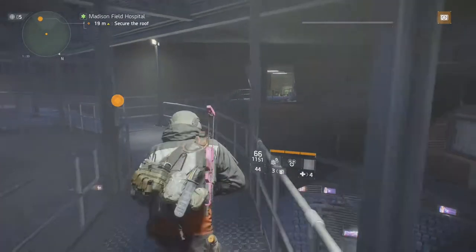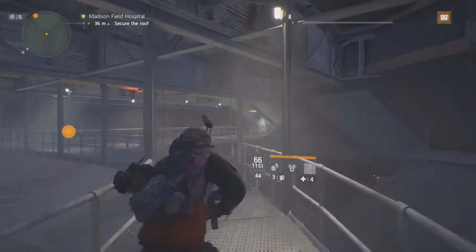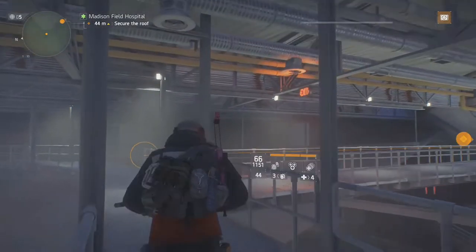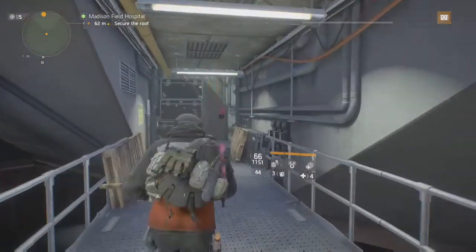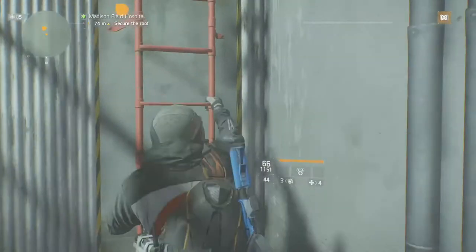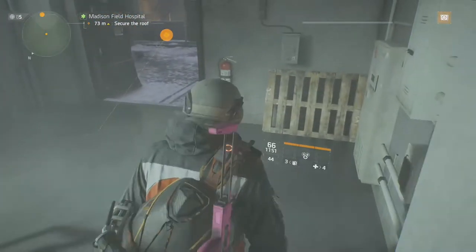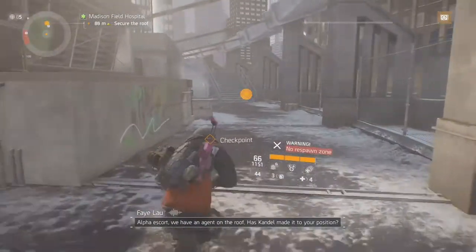The chest piece drops at a 1% drop rate. The hospital drop rate is 2% by killing the bliss boss. Joe Farrell's mask drops at a 1% chance. Shortfall knee pads will drop at a 1% chance at the Madisonville Hospital if played on hard difficulty.